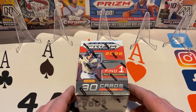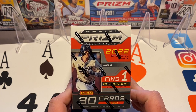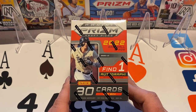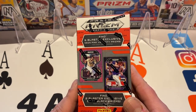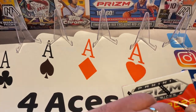Hey, it's Four Aces Training Cards back with another video. We've got 2022 Prizm Draft Picks for baseball. It's a blaster box, and it's been out for a little while, but it's relatively new. Let's get the wrapper off so we can check out the rest of the box.